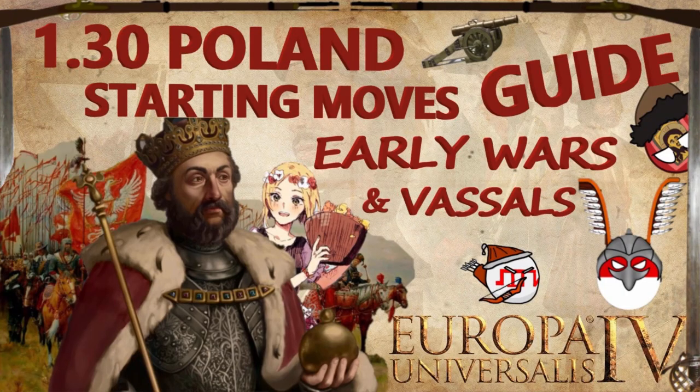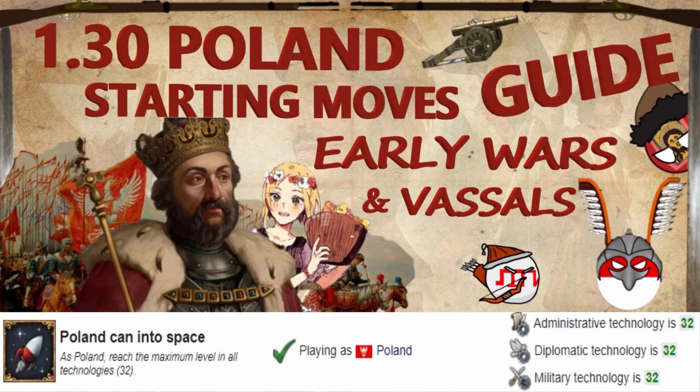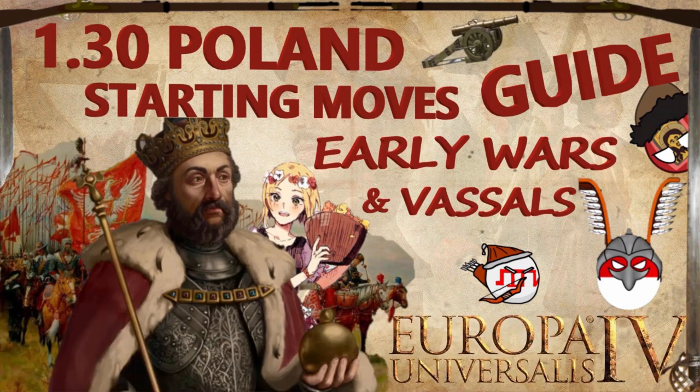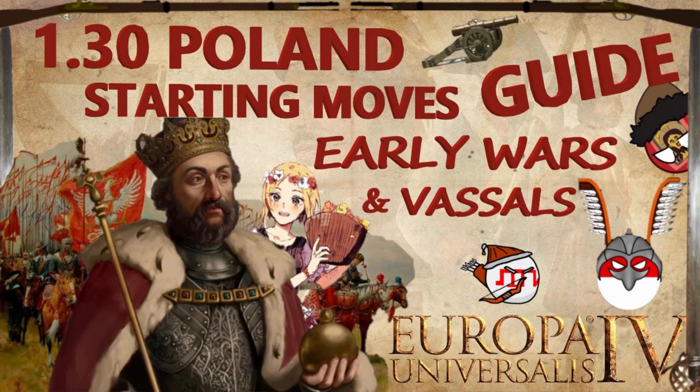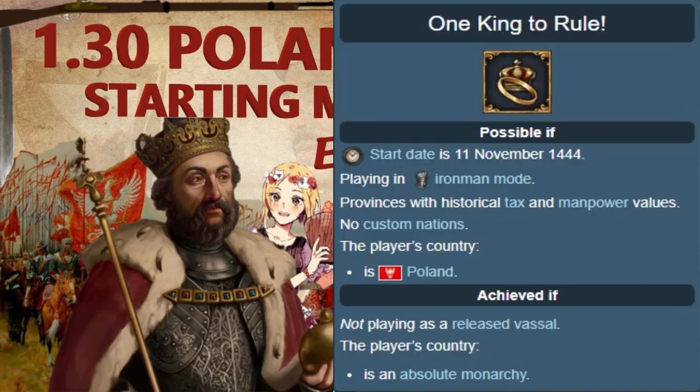There are three achievements particular to Poland. The first is Poland Can Into Space, where you need to be at tech level 32 in all three tech categories. The second is Winged Hussars, requiring Winged Hussars as your active unit with more than 50% cavalry combat ability. The third is One King to Rule, where you become an absolute monarchy, abolishing the Sejm.